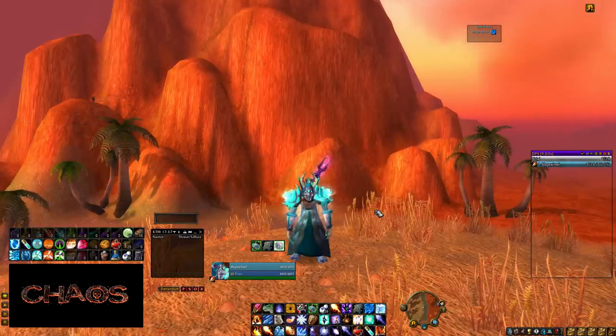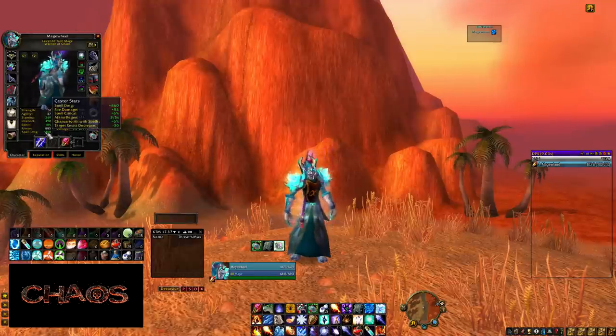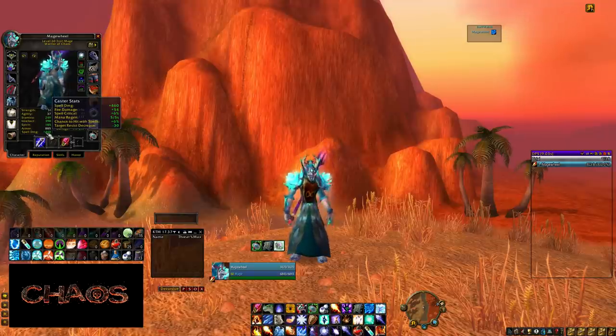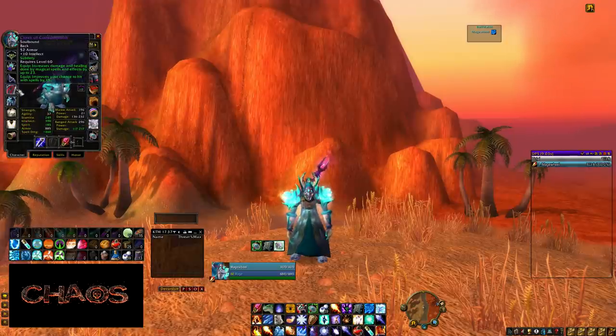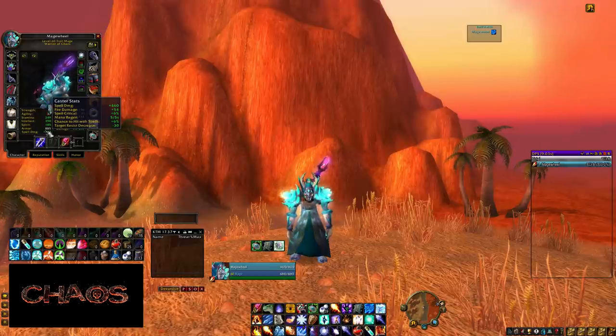The next add-on is Caster Stats. In vanilla WoW, your character screen shows base stats, melee attack power, and ranged attack power, but no spell damage. Caster Stats adds that to your standard character screen. It keeps track of your spell damage, fire damage, spell crit, spell hit — all of that. It's very easy to see how close you are to hit cap instead of individually counting up each item's hit percentage.